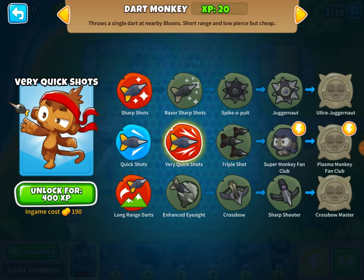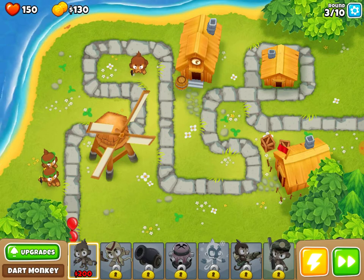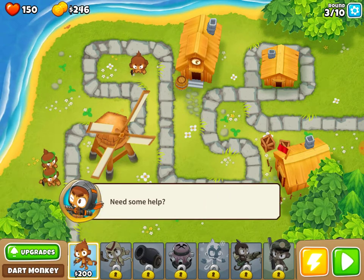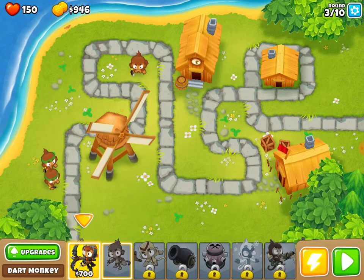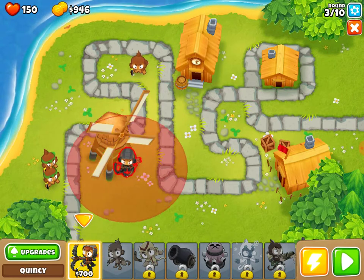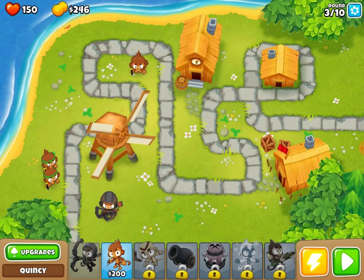So we're getting upgrades, which is good. You can get very quick shots and other things like that. We're on round three of ten. Quincy is the monkey hero — let's place him here. With Quincy down, nothing gets past his bow.